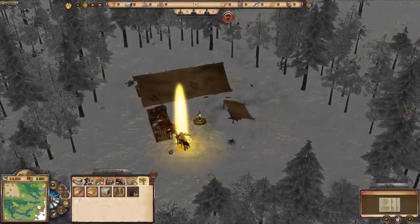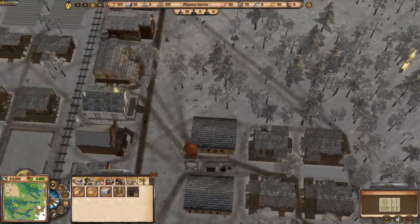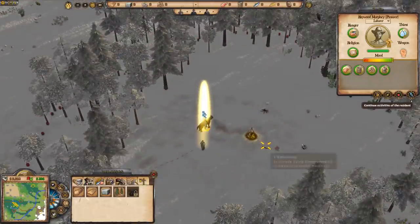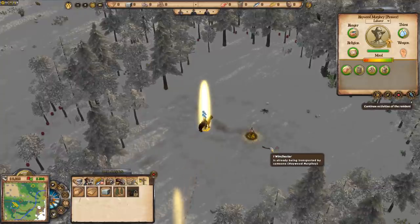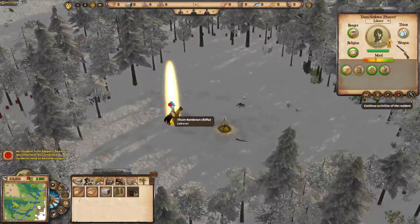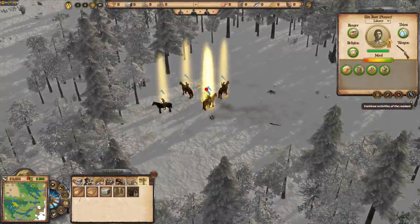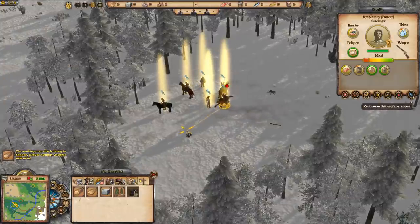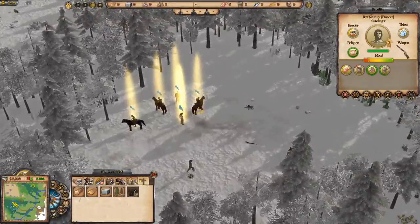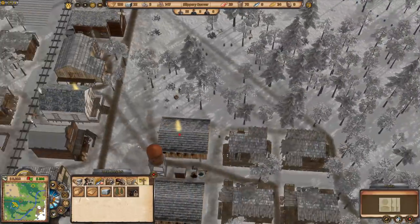One more bandit tent to destroy. There's a rifle over there — let me find a laborer without a weapon and get them out to grab that Winchester. It's a lot of fiddly micromanagement but it's worthwhile keeping on top of these bandit camps.